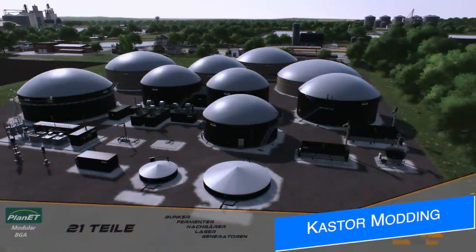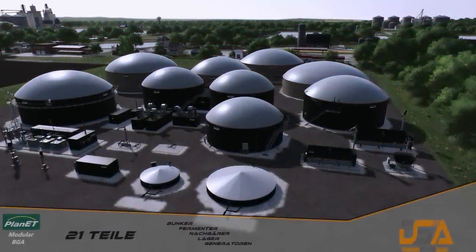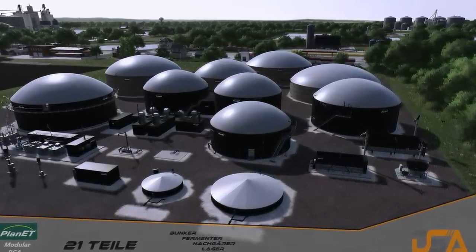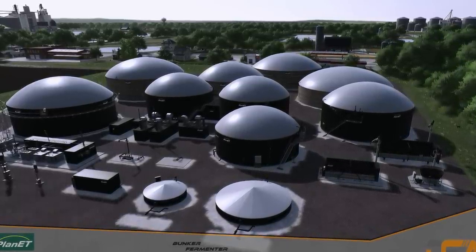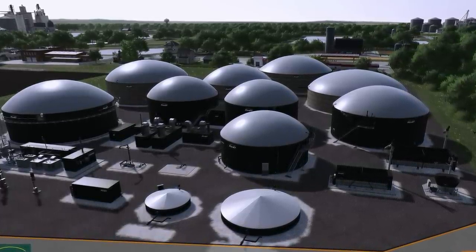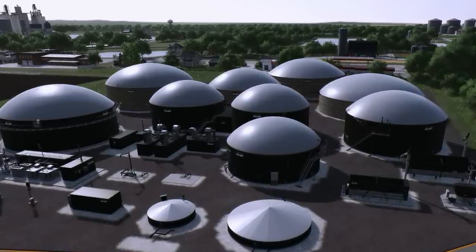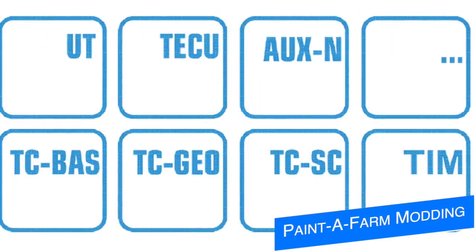Caster Modding shares a picture of the 21 pieces coming with the Planet Modular BGA system and confirms the mod pack has already been submitted for testing for all platforms. You'll get different components to make your BGA exactly how you want it, right in time for the Pumps and Hoses DLC. You'll be able to build your very own BGA setup, or even delete the BGA on your favorite map and rebuild it using only the parts you need.